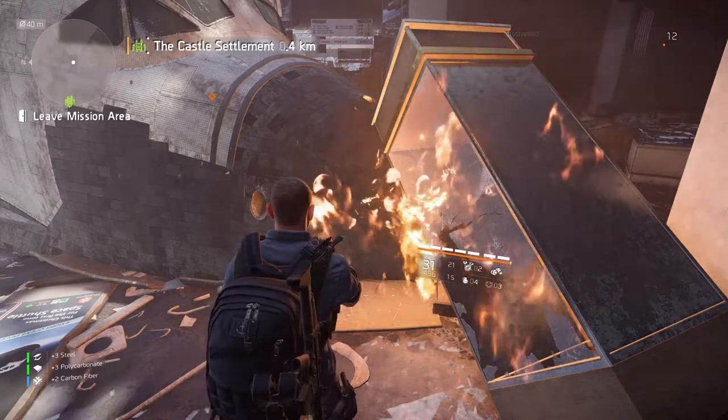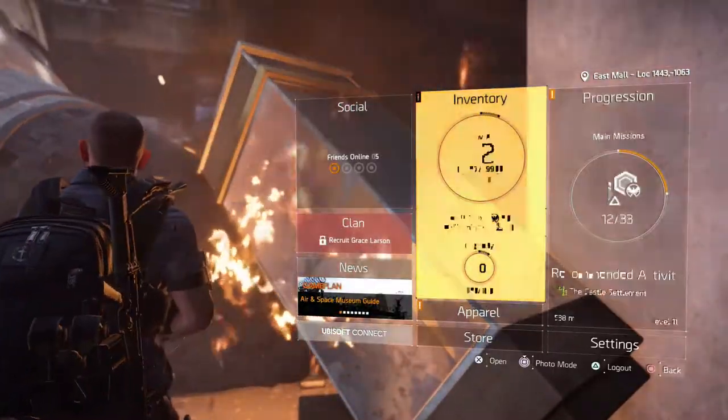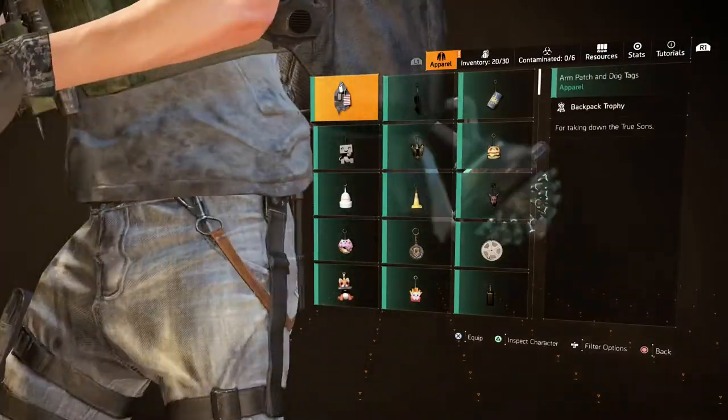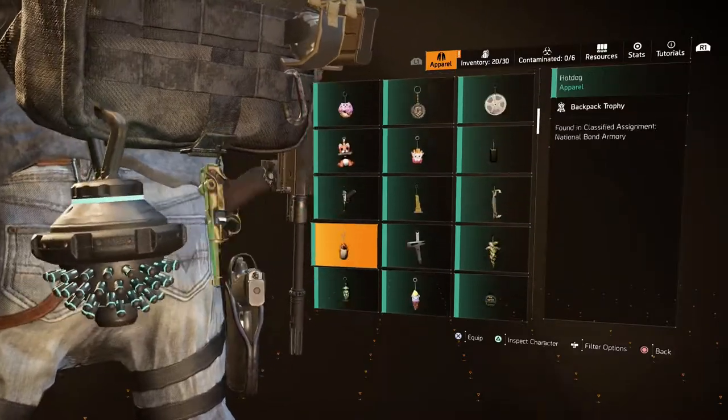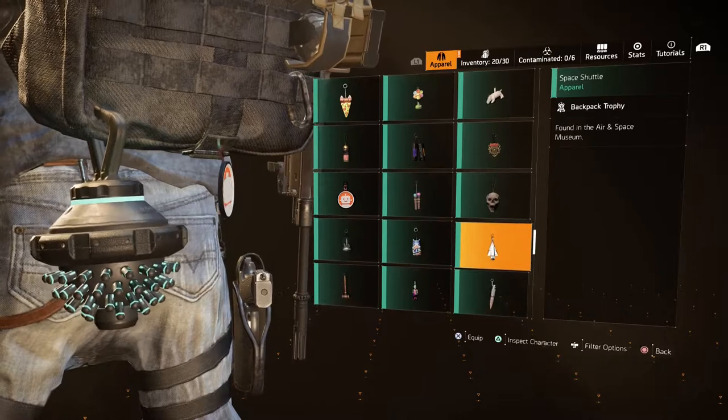Now you got the Space Shuttle Backpack Trophy. If you didn't get it already, if you're not sure that you have it, go to your inventory to Backpack Trophies and scroll down. And that's the Space Shuttle Backpack Trophy.